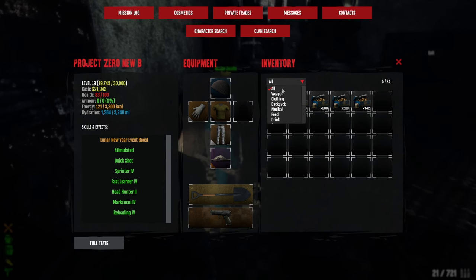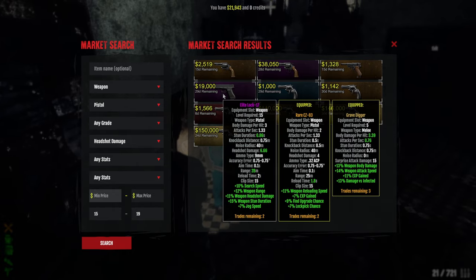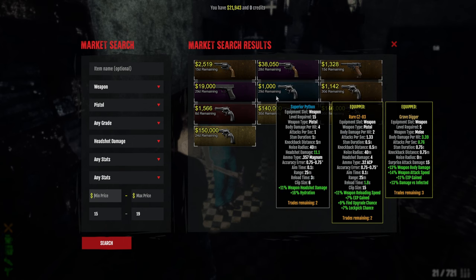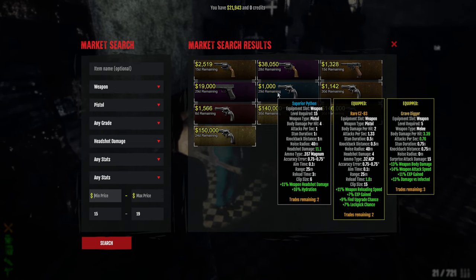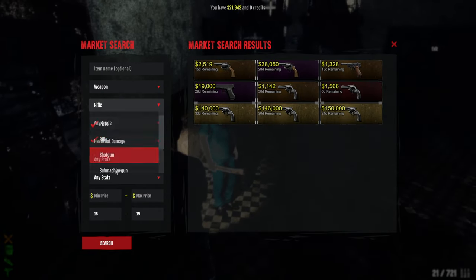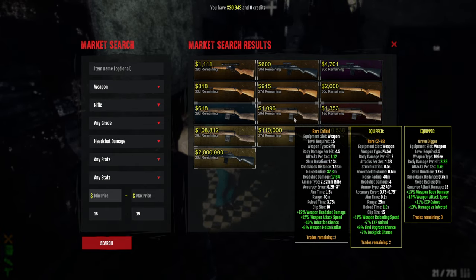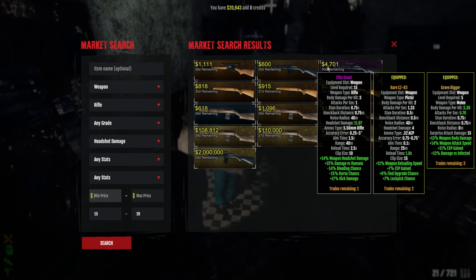We can get a better pistol for sure. Level 15, level 9 — what can we get from the pistol? This Python isn't bad. 1,000 — I think that's a steal, I'll take that for now. What else can we find? There's a bunch of rifles. 7.62 is not very cheap, so I'd rather go with a good scout. This seems like a good scout for now.